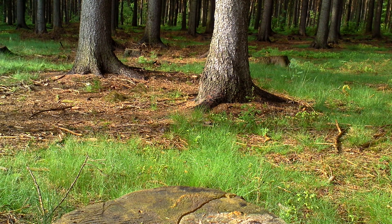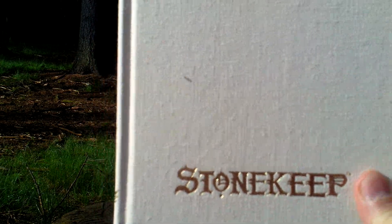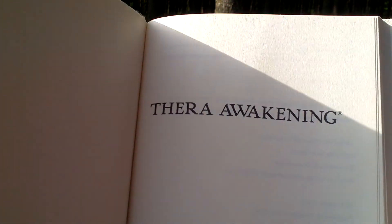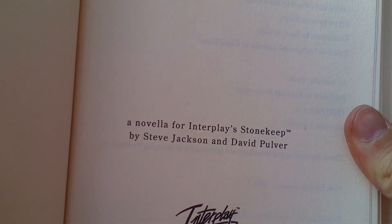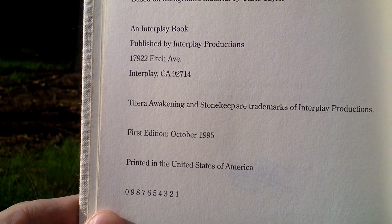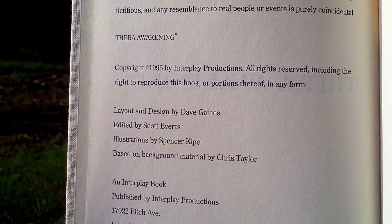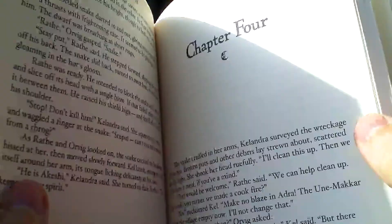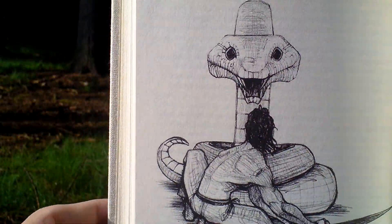There is also a novel — a book called 'The Awakening' that precedes the events in this game. It was written by Steve Jackson and David Pulver, as you can see, and this is the first edition from October 1995. Here we get to the novel with several chapters. There are even some pictures, though not many of them. It's just a book telling us about the story of Stonekeep.